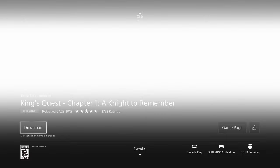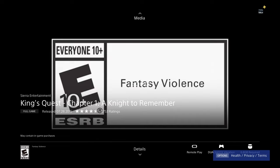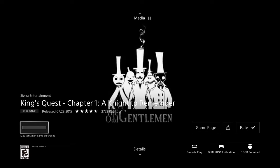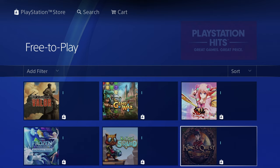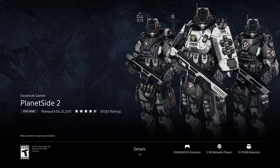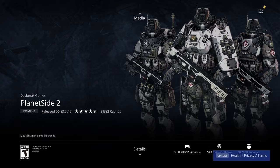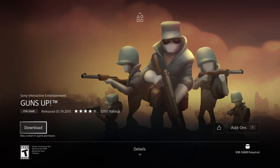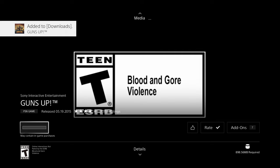Once a download begins, get out of it and go play something or keep downloading other games — you don't need to stay on this screen. The download happens in the background even while you're browsing other things on your PlayStation. This next game is 10 gigs — let's download it. Then we've got Guns Up at 898 megabytes, almost a gig — shouldn't take too long, maybe just a couple of minutes.